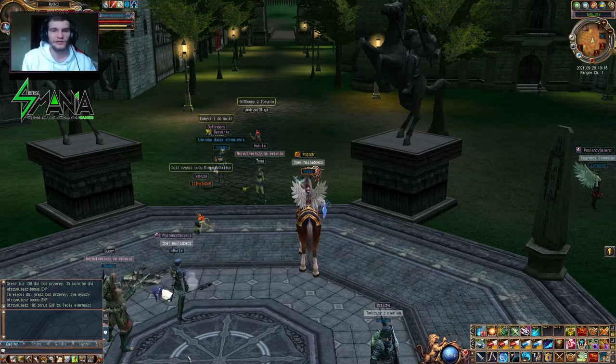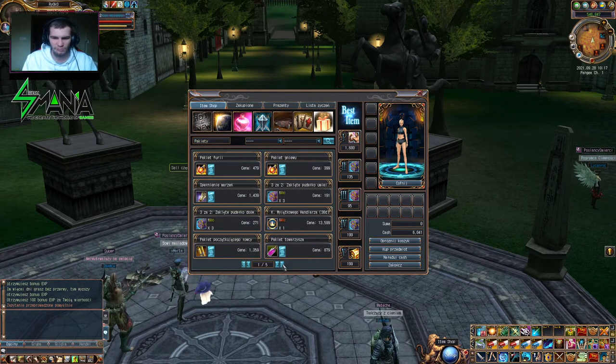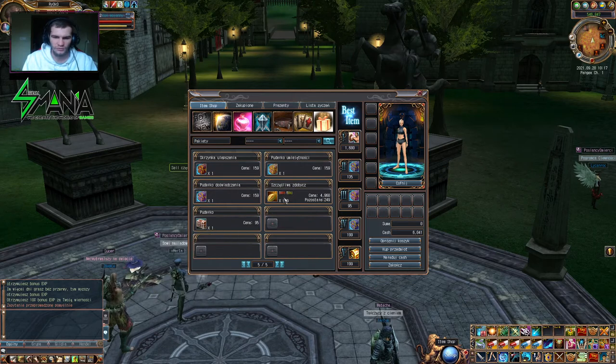Siemoneczko, z tej strony widę was Ryoko. Dzisiaj kolejny, czyli drugi przedmiot z item shopu. Zobaczymy sobie co tutaj mamy. Szczęśliwa zdobycz, hmm.